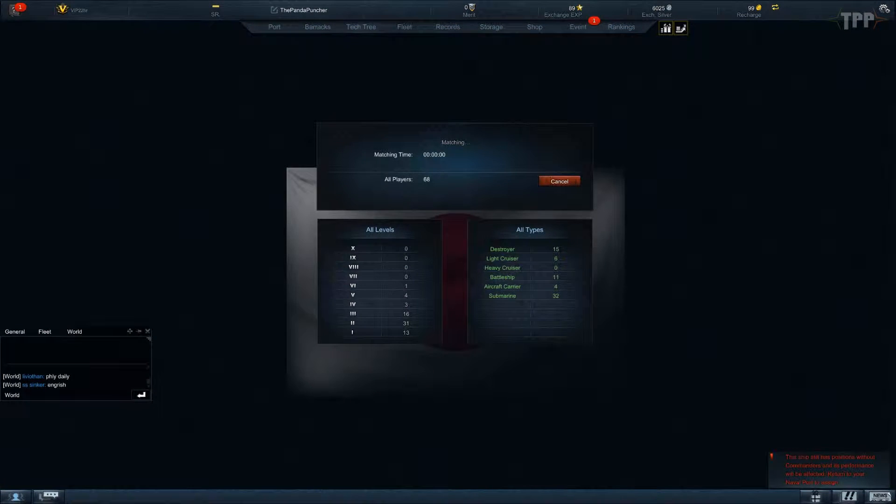We're jumping into battle now, but one thing I noticed last time was it took nearly three minutes waiting in matchmaking before I got into a battle. Hoping that doesn't happen again, but just in case it does, I'll go over what I'm trying to achieve here. I want to see how these submarines add or take away from the combat in this game, and whether it's something World of Warships should look to introduce — does it add an extra element?